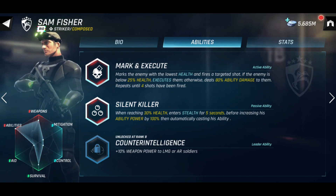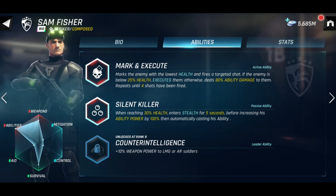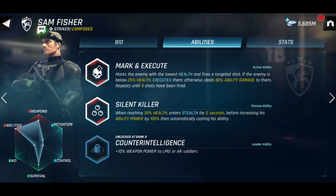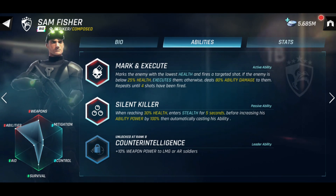He adds a great mix to the squad with DPS and survivability. Once you get Sam to rank 8, you'll also unlock his leader ability called Counterintelligence, where any soldiers in the squad using an LMG or AR will benefit from an additional 10% weapon damage.